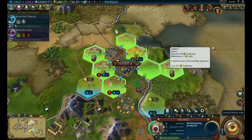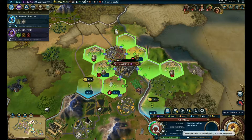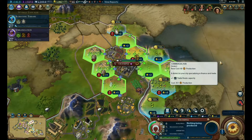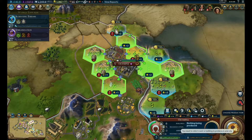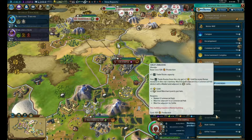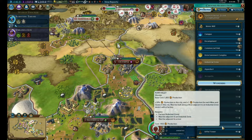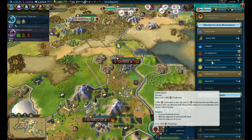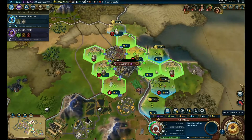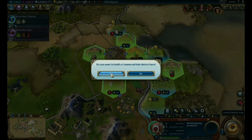Campus or a commercial hub - go there for the plus three, plus two. Watermill. River Valley might be nice to have. Let's go for a commercial hub and we'll throw it right here.